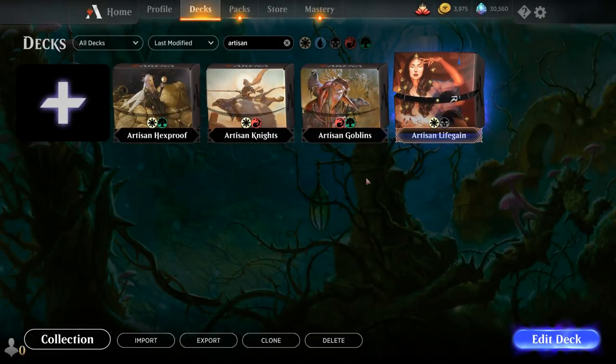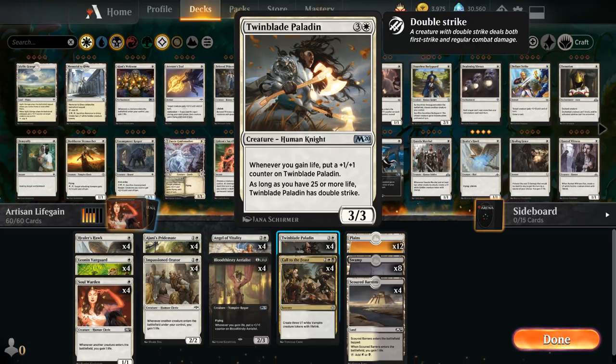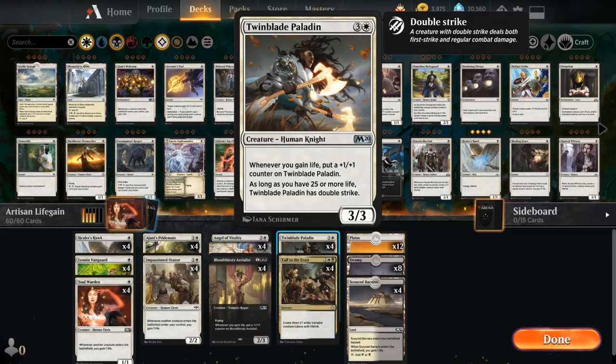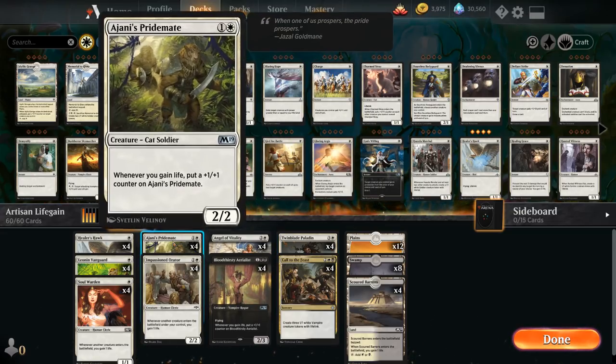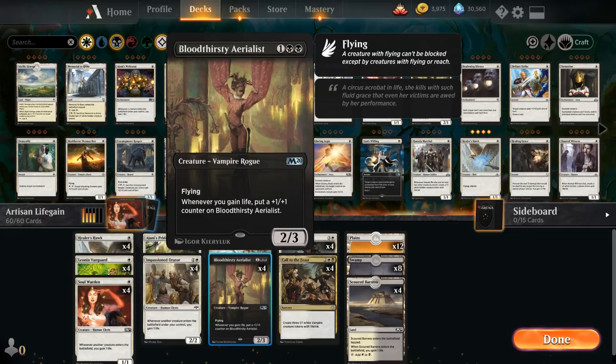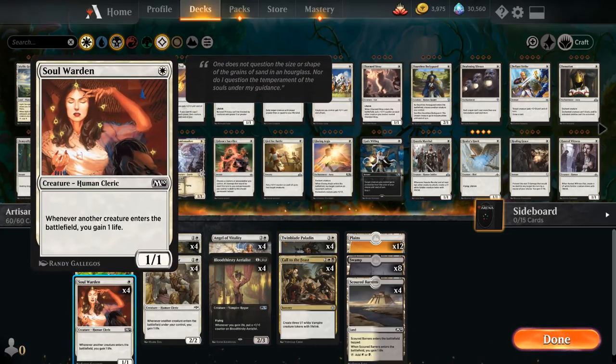Last but not least, the black-white lifegain deck featuring Twin-Blade Paladin — four mana 3/3 that gets a +1/+1 counter whenever we gain life, and has double strike as long as we have 25 or more life. It's from a planeswalker deck. A similar option is Gideon's Company, which won't get double strike but gets twice the +1/+1 counters. Other payoffs include four copies of Ajani's Pridemate — two-mana 2/2 getting a counter whenever we gain life — and Bloodthirsty Aerialist, a three-mana 2/3 flyer with the same effect.